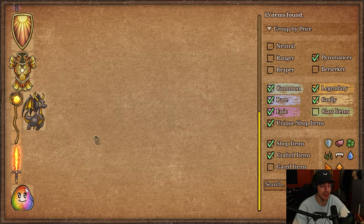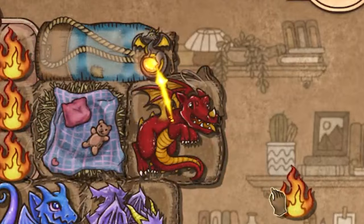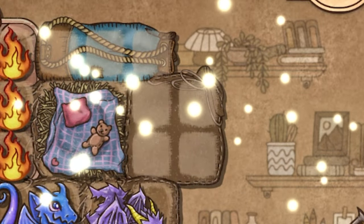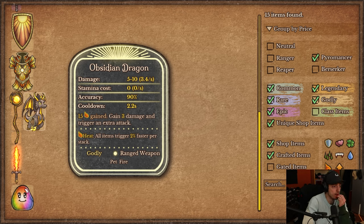Then there's the Obsidian Dragon — made from a Draconic Orb plus a normal whelp. You hatch a normal dragon whelp and combine it. This seems really strong. It has 3.4 DPS — same stat line as other dragons. But once you reach 15 heat, you gain 3 damage and trigger an extra attack. This is going to be your main damage dealer in a dragon comp. You still want to be finding normal dragon eggs, hatching them, and combining them. I think this one is good — not as good as Chonk obviously, but pretty strong.